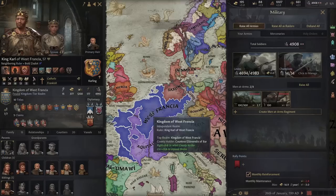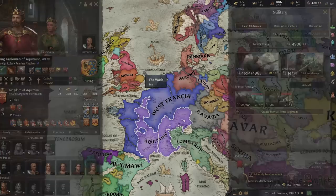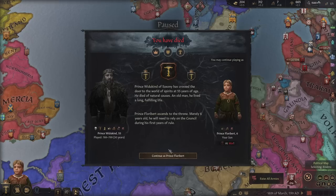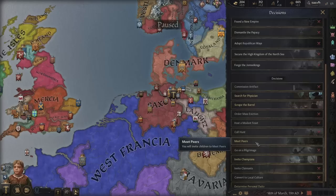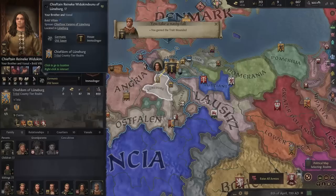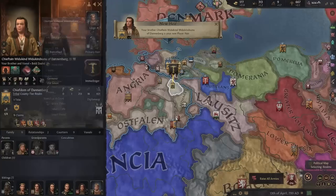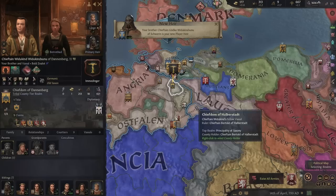We died at 55 of old age — that's quite young, very unlucky. Our primary heir takes over, but the realm got very split up. We only have one county in direct control, which is really bad — can't really do anything useful. We can't grant independence to separated vassals because of de jure rules. We're going to have to do a few wars picking up counties to rebuild our power base.